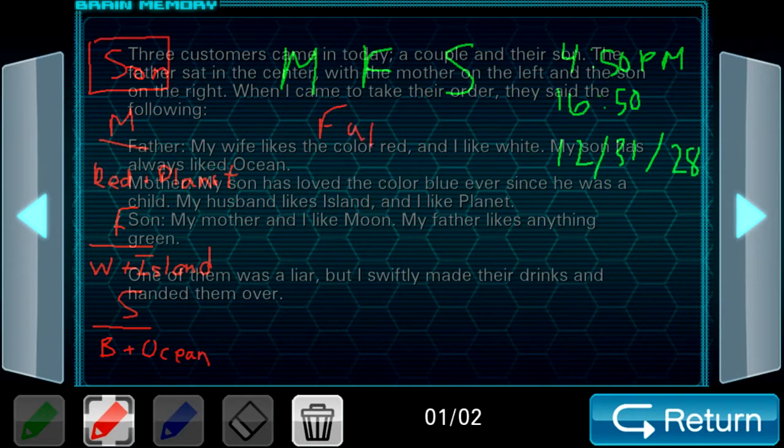If the father is lying, we can see what the mom likes from what she says. The mother says she likes planet, like usual. But what does the son say about what the mother likes? Moon. So that's a problem — now we have a contradiction because they're both claiming that the mother likes something separate. The mother says she likes planet, and the son says she likes moon. So the father cannot be a liar.